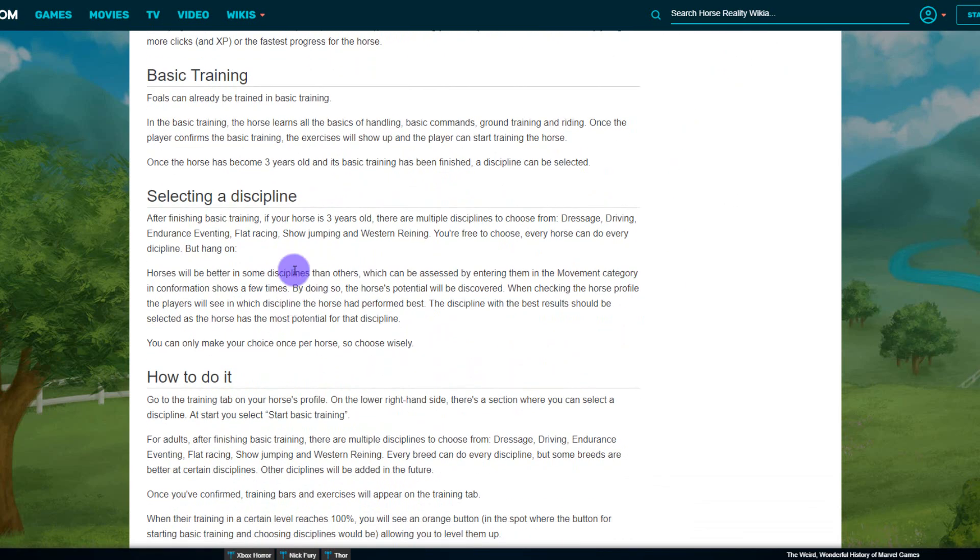Foals can already be trained in basic training. In basic training the horse learns all the basics of handling, basic commands, round training and riding. Once the player confirms the basic training the exercises will show up and the player can start training the horse. Once the horse has become three years old and its basic training has been finished, a discipline can be selected. You can't select the discipline if the horse isn't three years old — I've had foals where I've completed everything in basic training and I'm waiting to select the discipline but have to wait until the foal is at least three.